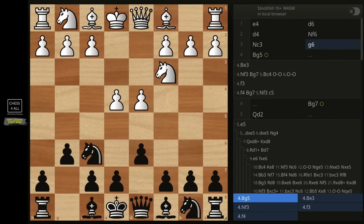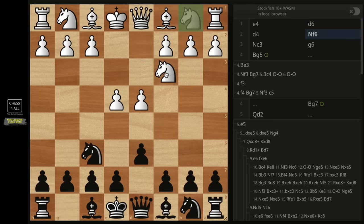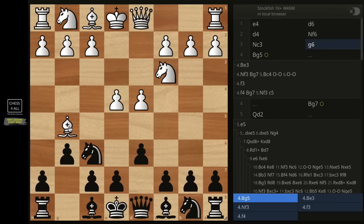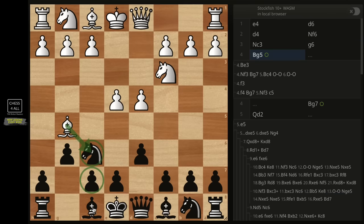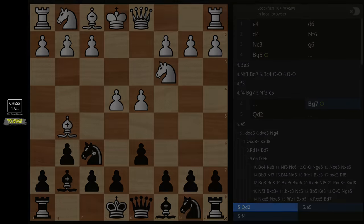Let's get started from the beginning: e4, d6, d4, knight f6, knight c3, pawn to g6, bishop g5 — the Burn variation. We're going to do bishop g7 right away. A good way to remember: whenever I see that bishop getting away from the queen side, I understand the queen side is going to be weaker, so for the most part I'm going to be expanding on the queen side.